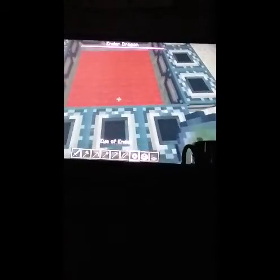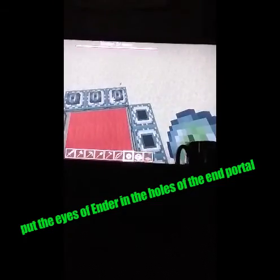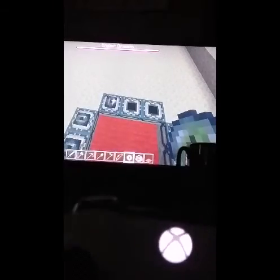And then after that, you can just keep the rug on there. You just wanna — I'm just gonna fly so I don't fall in it. Put the eye of enders in there, and on Xbox One you press this — not that — this, to place the eye of ender in.